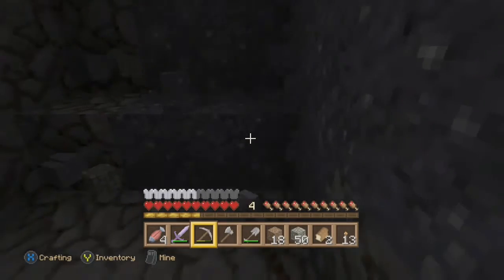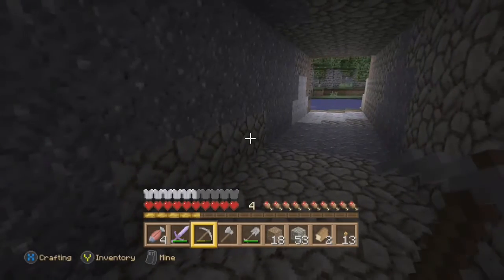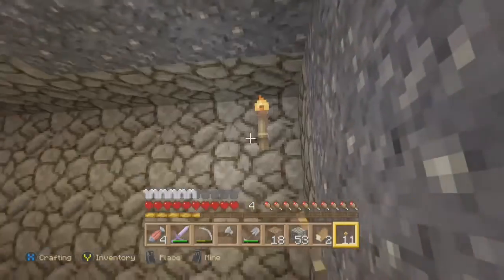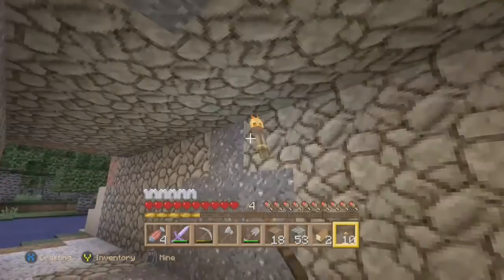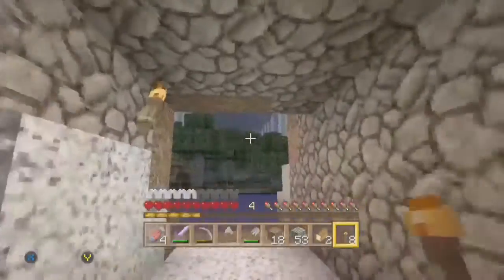As you can tell, it's just a little bit dark. We'll be making some torches and we've made a little bit of progress. Let's go ahead and drop down the torches and make it a little bit lighter. Torches are fun.